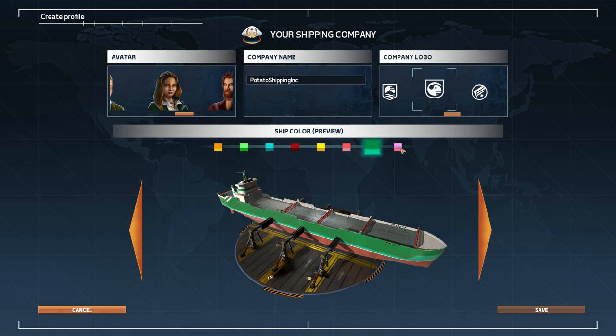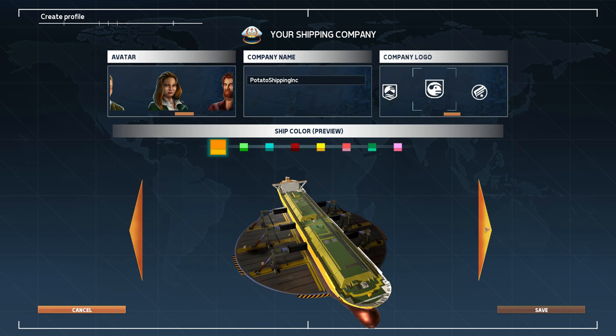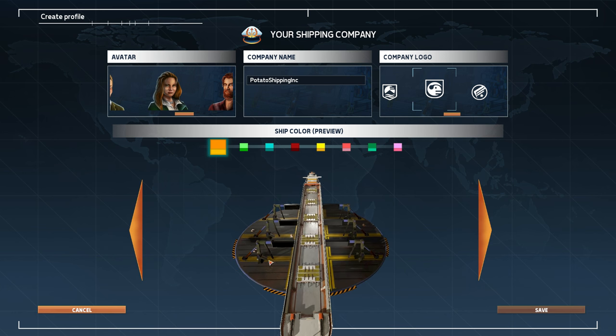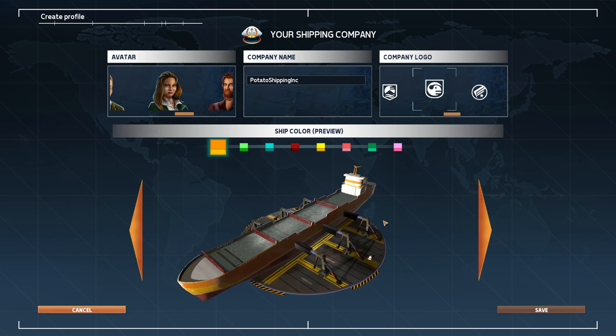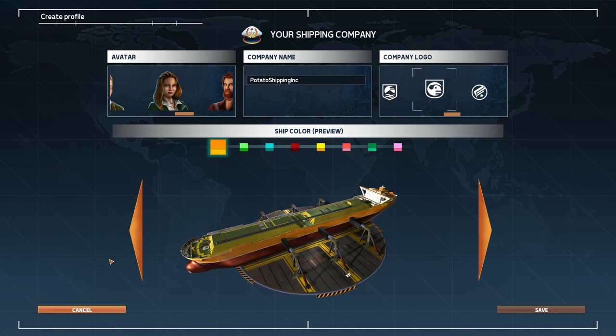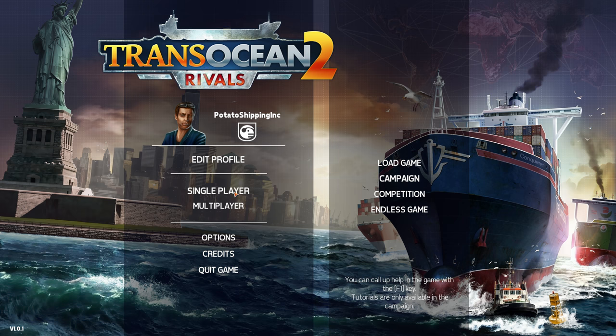You can also choose the color scheme for your boats, which is kind of nice — the ship color. You can see a whole bunch of boats which look absolutely fantastic. But since we're not changing anything, we don't need to save it.